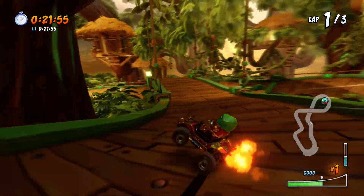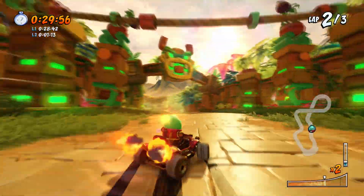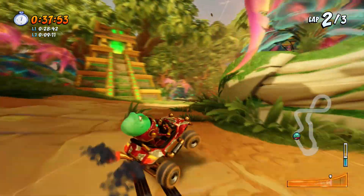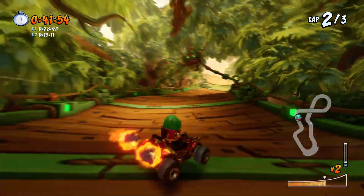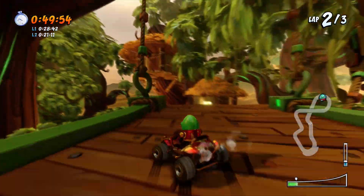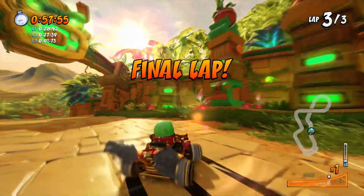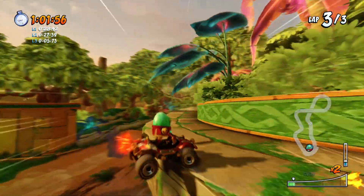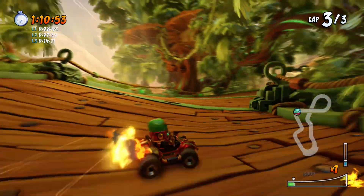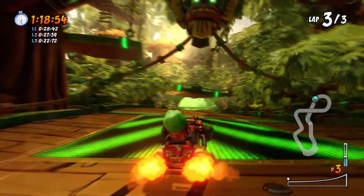This track has this super awesome shortcut up here — you can sort of cut the whole thing short. That's the definition of a shortcut. I sort of messed that up; we were going really good before that. Yeah, that can be a tough risk and reward shortcut. If you fall off at the wrong time you can definitely end up going a lot slower. I never even knew that shortcut was up there in the original game — I knew about the obvious one, but not the other little bridge area.